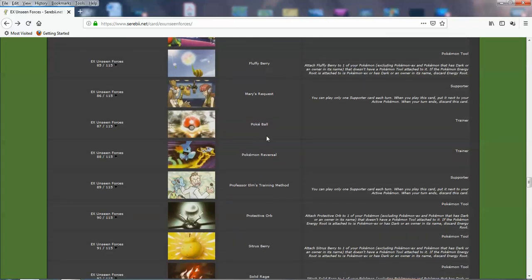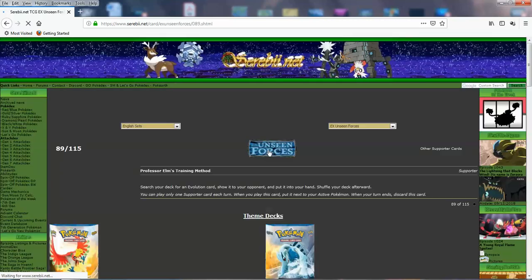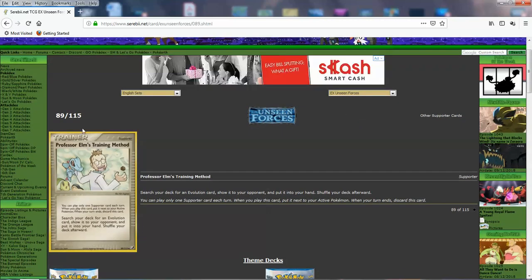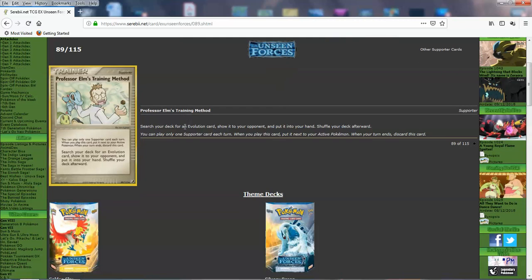We've got Pokeball, Pokemon Reversal — basically Pokemon Catcher — Professor Elm's Training Method, which has kind of similar art to what we have today from Lost Thunder. You search your deck for an evolution card and put it into your hand. This is pretty good because it gets you any evolution with no cost. Celio's Network can get you a basic Pokemon too, but it can't get EXs — so it really depends on your deck whether Elm or Celio's Network is going to be better.